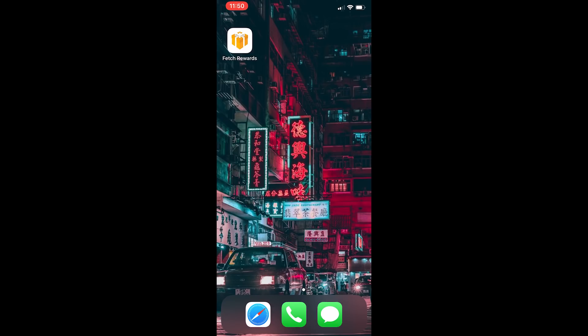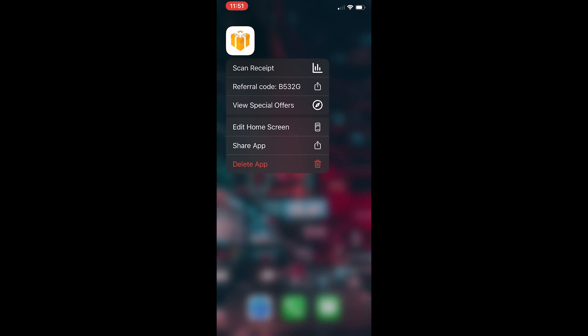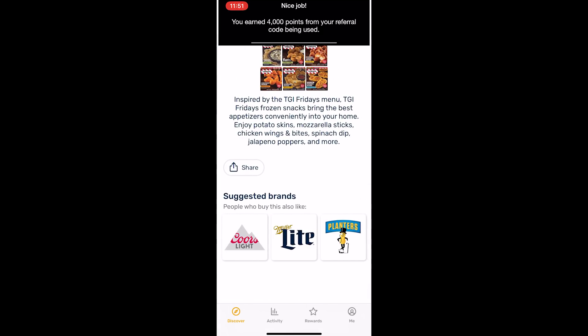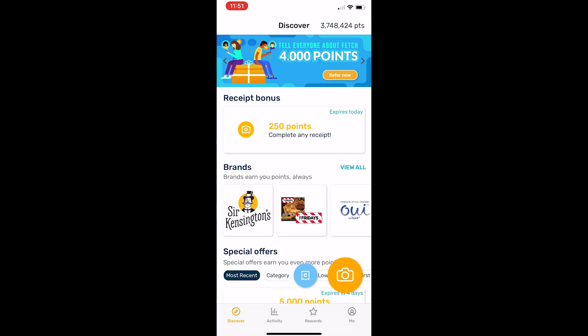Fetch Rewards is basically a receipt scanning app that rewards you in points that you can redeem for gift cards. I've had this app for some time and reviewed it on my channel — it's probably the best app for gift card redemption. Before you sign up, I want to show you my referral code: B532G. When you're making your account, you want to put my code in. For each person I refer, we both get 4,000 points — and 4,000 points is equivalent to $4 in US dollars.